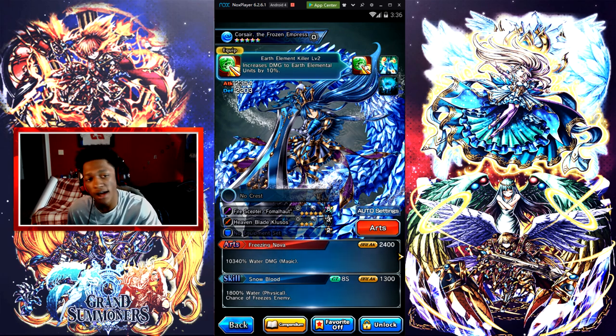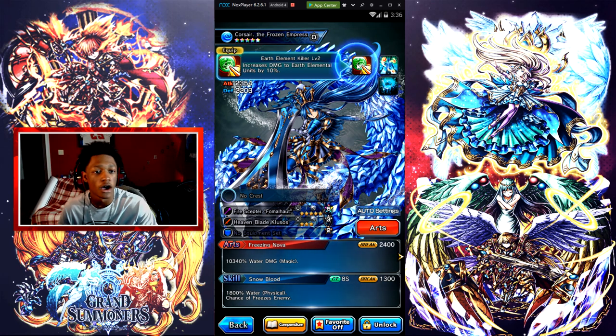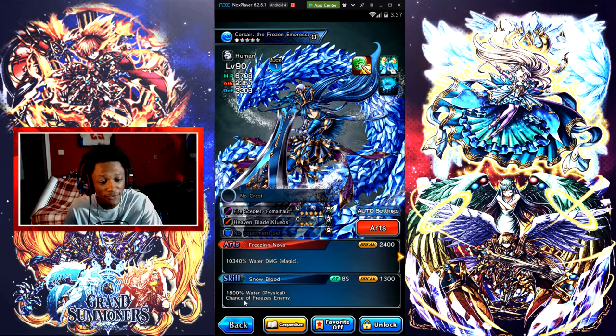Here's the equipment I have on her right now — it's definitely gonna be changed since it's not the best, but it includes a Mental Killer and a Killer. She also has a True Arts weapon called Blade of Ice, which increases damage by 75% if I'm not mistaken, and it makes her get her True Arts way faster. Her skill is called Snow Blood: 1,800 water physical damage with a chance to freeze the enemy, which is pretty cool.